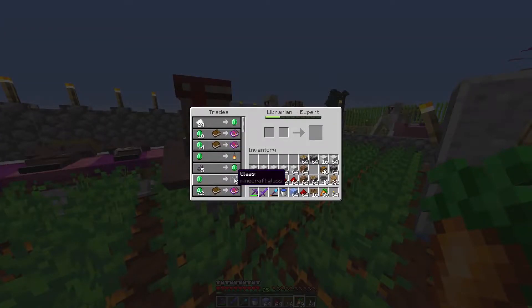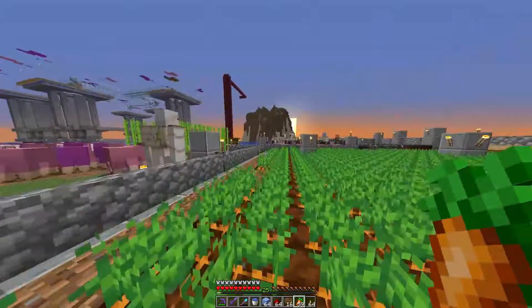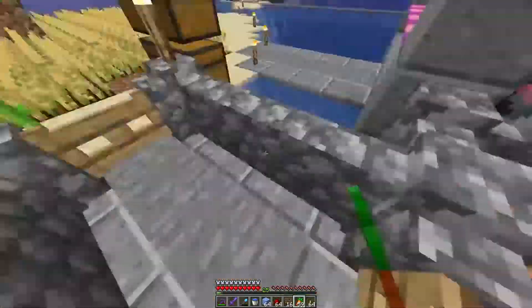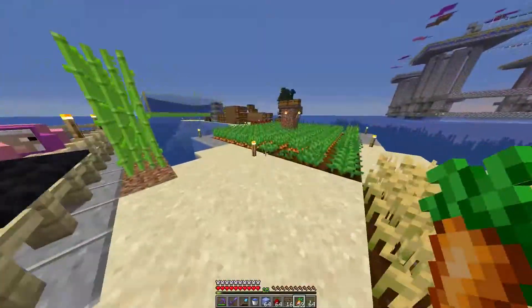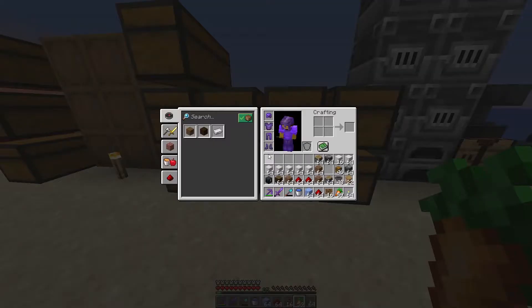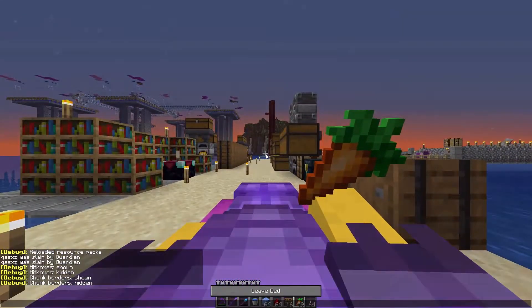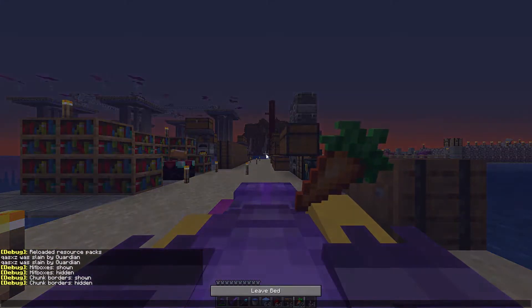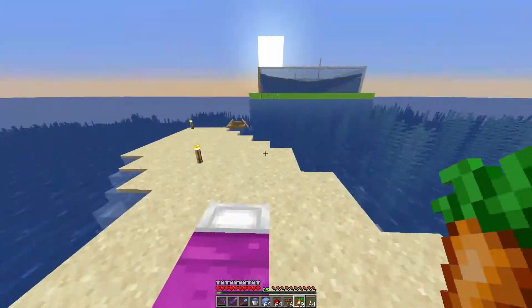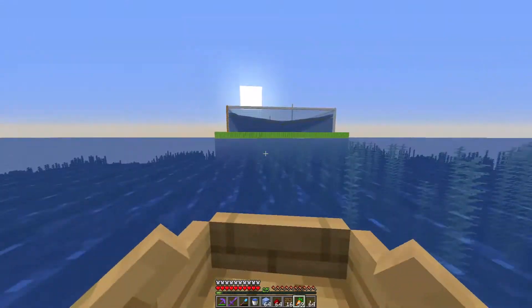You sell glass for emeralds, and this is a trade that will come from everyone that has a lectern job, so we'll be getting glass from those guys. The way we'll be getting emeralds in massive quantities is by trading — mostly iron, but also sugarcane, or paper more specifically. So that's what we'll be constructing today: a paper farm.